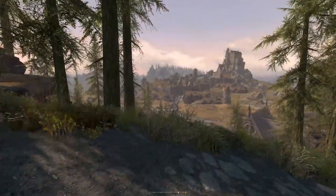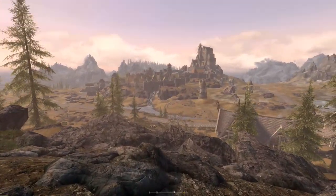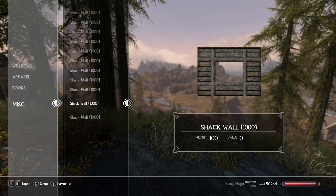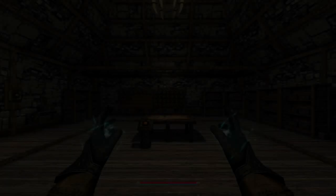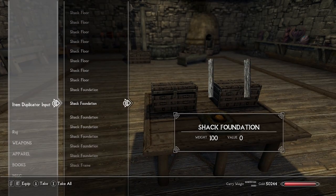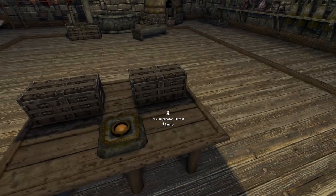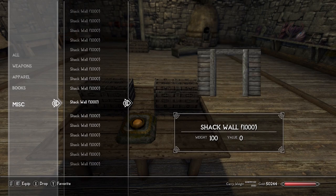I think we found a pretty decent location to build - a Whiterun overlook will be the name of this house. I duplicated a bunch of walls already, so let me show you how to duplicate right now. Head back to the cheat room and come over to this chest - the item duplicator input. Put all your shack floors and foundations in here, press the button, say how many you want. I pressed a thousand because we have infinite carry weight, and then in the duplicator output you'll get your thousand items. This makes the whole process a lot faster and easier.